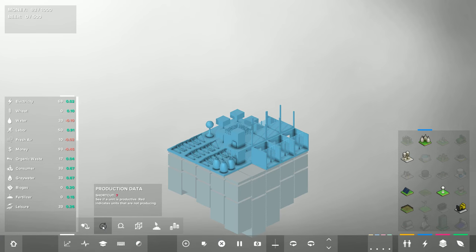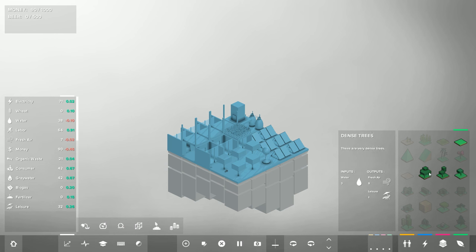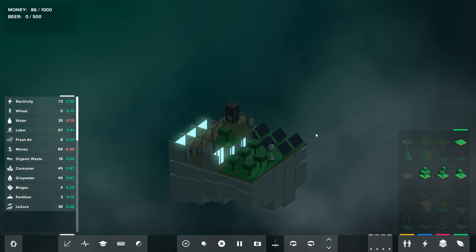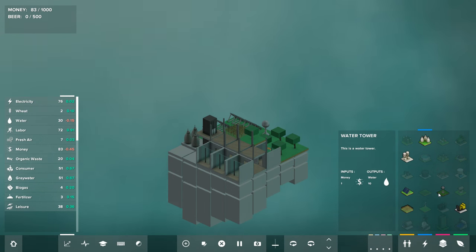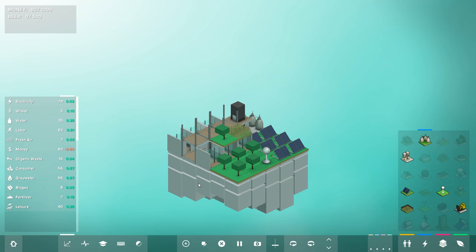We need more fresh air. I'll put a tree down — fresh air is looking alright now but we're running out of water. We can just throw down another water tower. We don't have algae farm access in this one, unfortunately. We're losing a lot of money but everything else is being produced in a timely fashion, which is cool. We're making 0.75 water but we're running out of electricity.